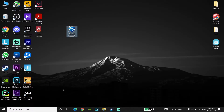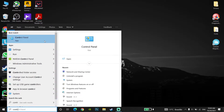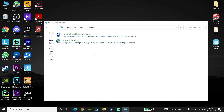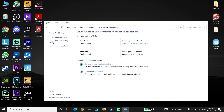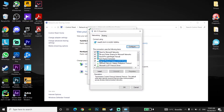For the second method, go and type 'Control Panel' in the search bar and open it. Then go to Network and Internet, then Network and Sharing Center. Double-click on your internet connection.